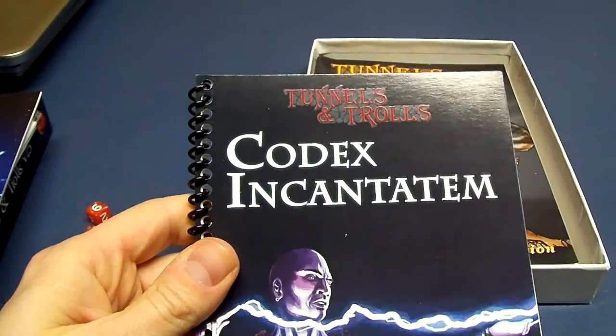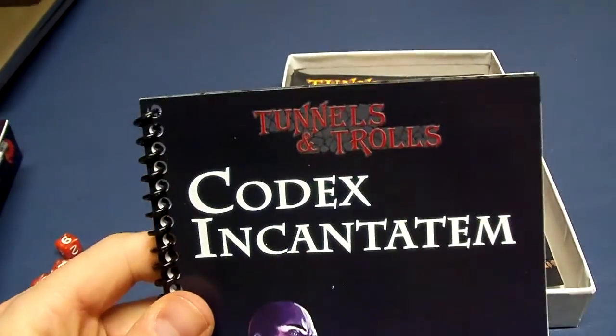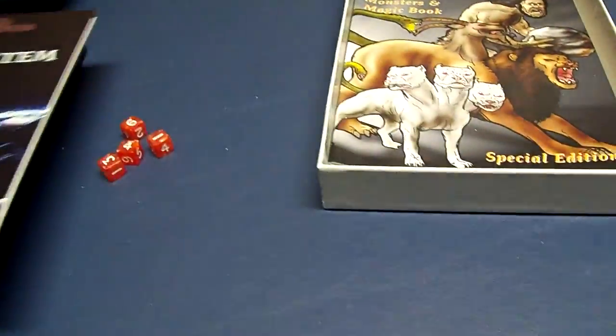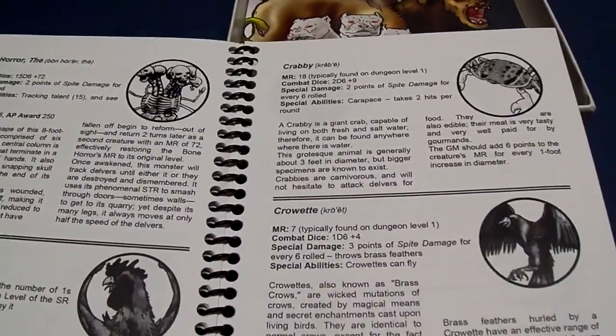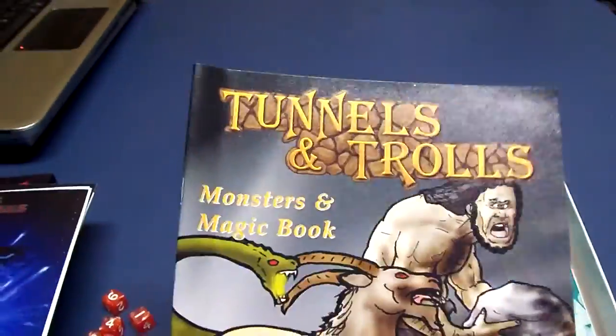And the Codex Incantatum — a bunch of magic spells here. Obviously the other is all sorts of denizens you're going to run into when you're delving into the tunnels. Nice collection of monsters. Got a special edition Monsters and Magic book.